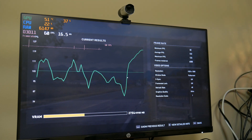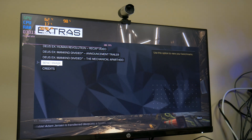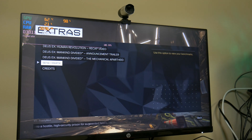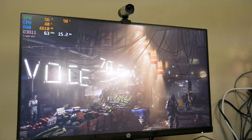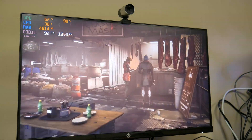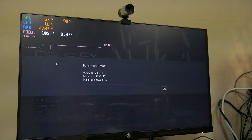Testing Far Cry 5 on the hard drive, we have a minimum FPS of 82, an average FPS of 103, and a maximum of 124. Now testing the last game, Deus Ex, on the hard drive with the same exact settings as before. We got a minimum of 42.6 FPS, an average of 74.8, and a maximum of 97.6. Let's go ahead and put all the results on a sheet of paper and see what we came up with.